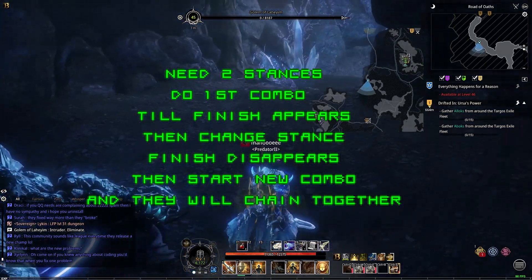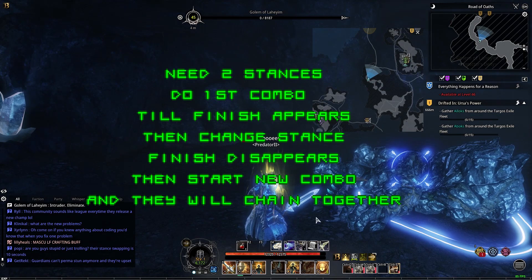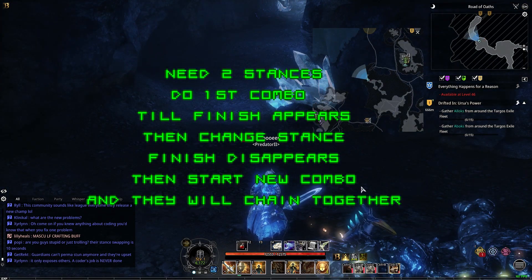What you need to do is finish your first chain. Once it's finished, change your stance. The finish will disappear and then your combo is at four still or three still, and then you do your next chain.